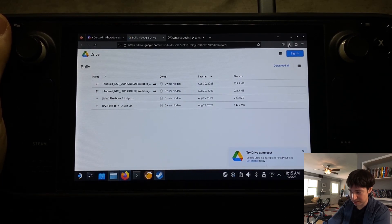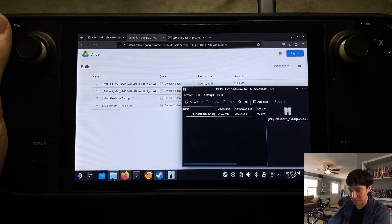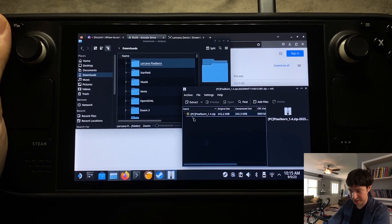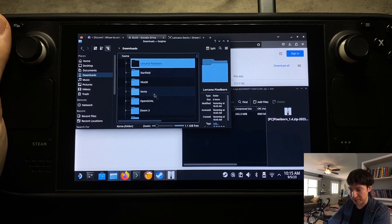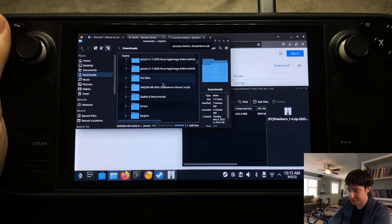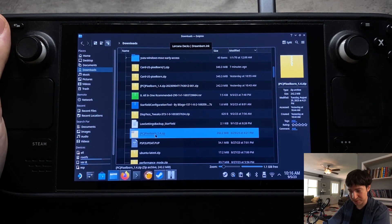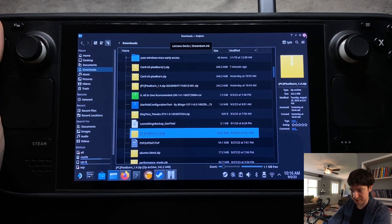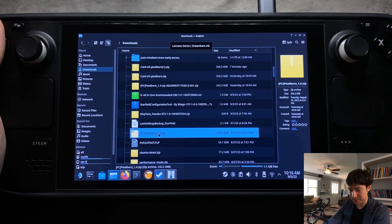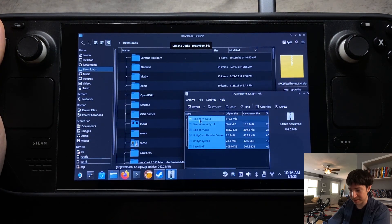Once it's downloaded, open up your downloads and open the zip file we just downloaded. We're going to open the Dolphin folder manager and extract that zip file. We're also going to create a new folder for Lorcana Pixelborn — right-click and then Create New Folder. This is the zip file we just downloaded; I extracted it to the downloads folder. Sometimes everything doesn't show right away, so you may need to restart Dolphin. Open the extracted zip and put it in the new folder we created.